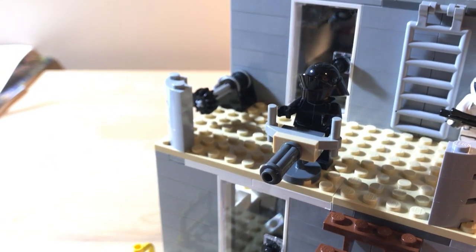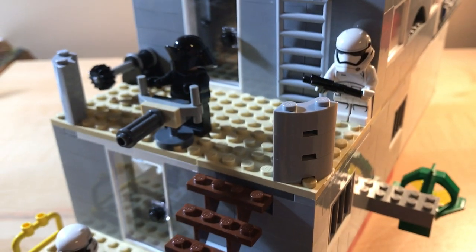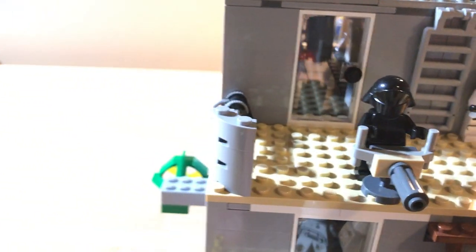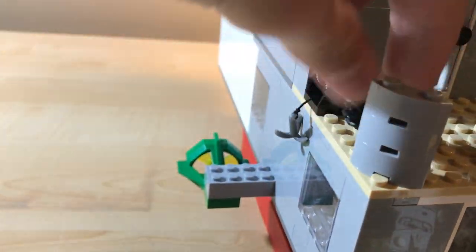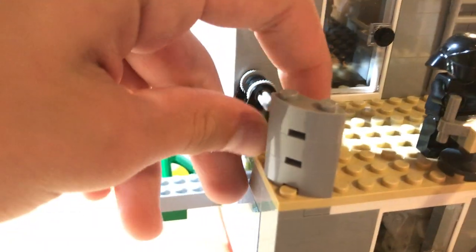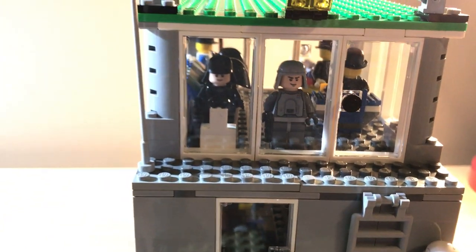As you go up the stairs there is a machine gunner — these little quarter-circle pieces just for a little defense and for looks. Then you have a grappling gunner here which you can untwist and shoot out, attach to a ship, and zip-line down to take it over. Then there's a door right here and a ladder which goes up to the command deck.